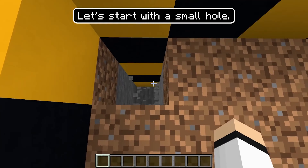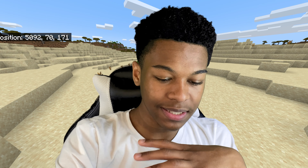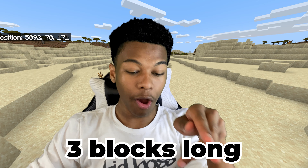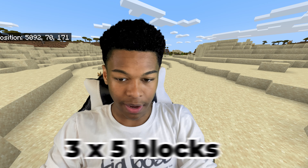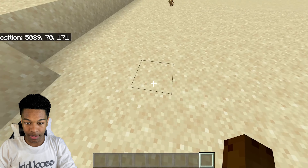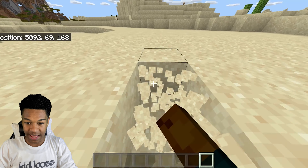The first step is to build a little hole. Let's see how big this hole has to be — three long, five wide. So three long, five wide. Let's build that hole right now. Make a little perimeter where you want this to be: one, two, three — one, two, three, four, five.